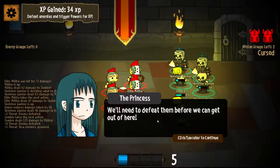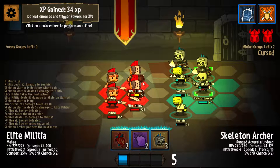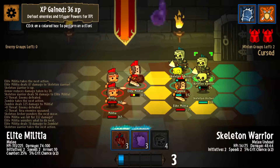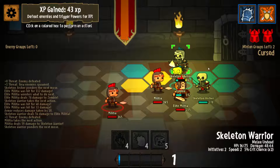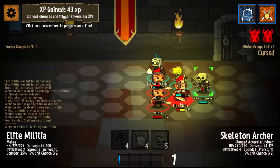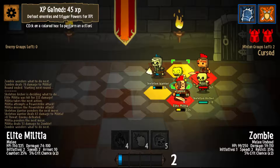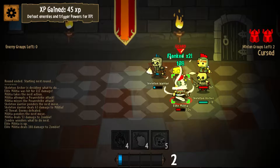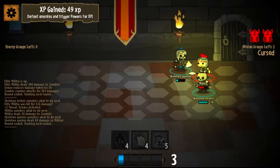Get ready, here comes the final group. We need to defeat them before we can get out of here, and we're also getting XP for abilities and killing enemies. So here I'm actually going to use quite a few abilities. I killed that elite militia right away. I want to see if we can do it without losing a minion group — I'm not sure if I will be able to but I'm guessing we're probably going to lose this group. Let's actually just heal and get the counter. We've lost our zombie but we finished them off.